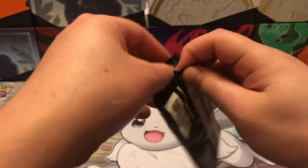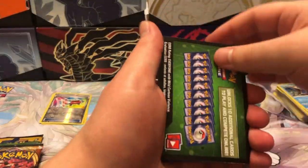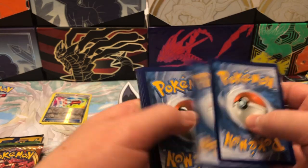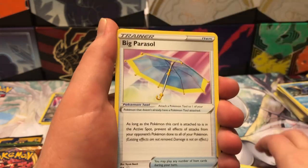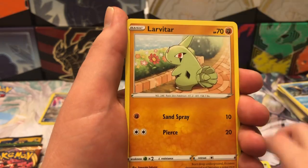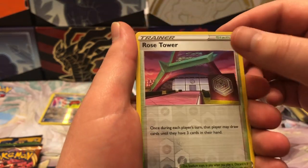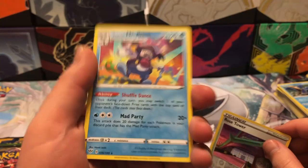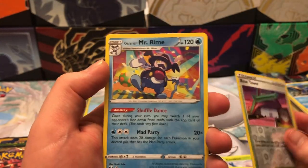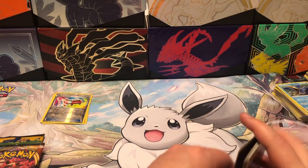On to the next pack. Code card. We got: Energy, Toxapex, Big Parasol, Shenotic, Chara Blast, Galarian Darmaka, Laravitar, Nick It, Bound Sweet, Reverse Rose Tower. And for the rare — Mr. Rhyme. Mr. Rhyme, you are not needed today.